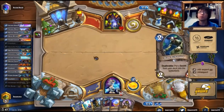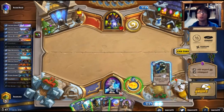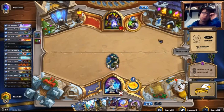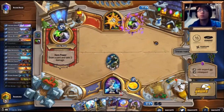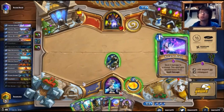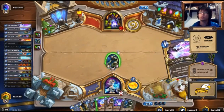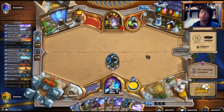One thing to keep in mind is that Temple Mage has a very good comeback mechanism with Flamewaker plus the Sorcerer's Apprentice, where you can use a lot of spells and clear the board with Flamewaker. And we have a lot of one-mana spells, so you can use as many as you can if you have them in your hand.